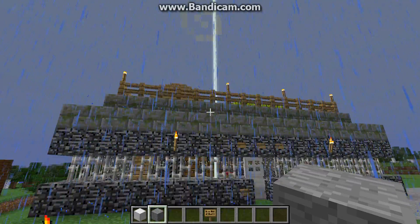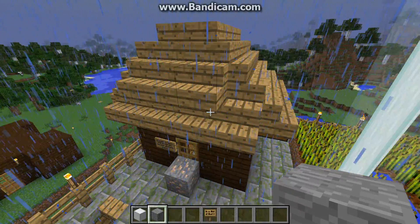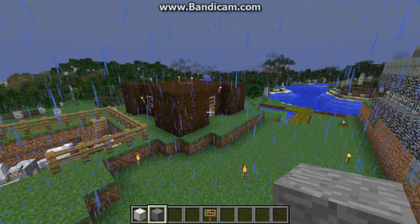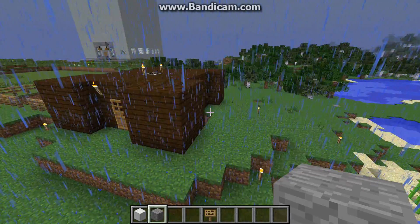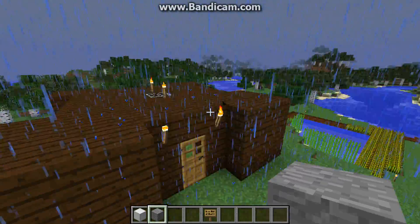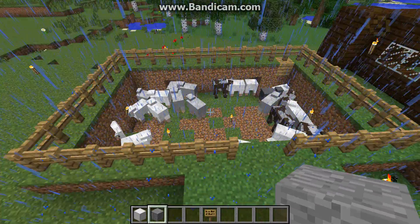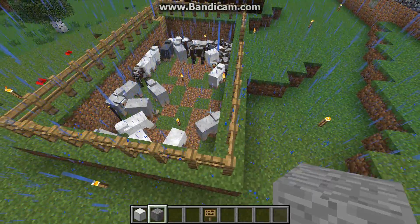Up on top is a small farm and a villager breeding hut — just villagers with a bunch of doors in there. Started to make another little house here, just kind of stopped — another work in progress. There are plenty of sheep and cows, and I think there's chickens in there too.